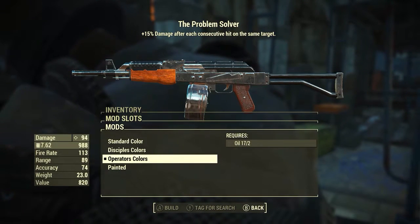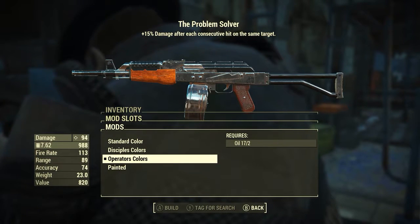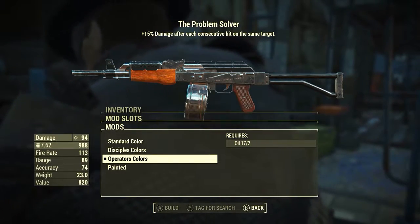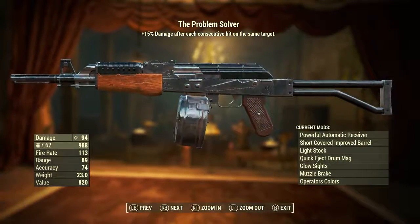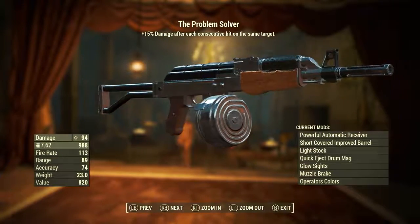Finally I'm going with the operator's colours. Any of these different colours are purely aesthetic, and personally I think the operator's colours make this weapon look chic — clean blacks, polished wood, and shiny metal. We end up with one hell of a smart looking gun. After all, it is the Problem Solver.